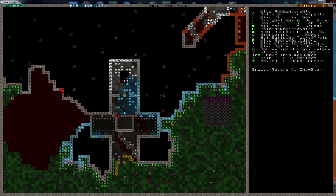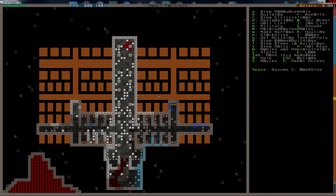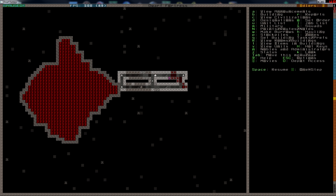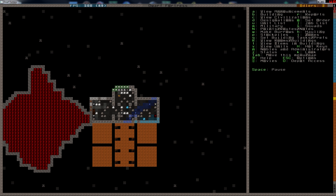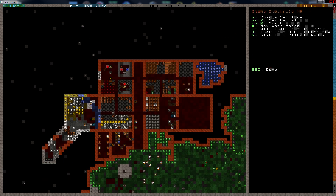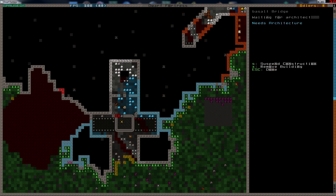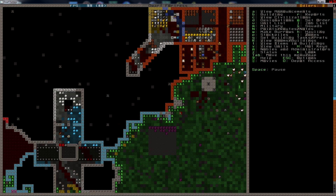Hey guys, Tiwik here, and welcome to Dwarf Fortress. So in the last episode, we started digging out a little bit for our dwarves down here. We also started digging for the mine. They are already dumping — that's good. We also got the first set of steel, which means they will very soon be able to do some serious smelting here. Very nice. I'm also telling my architect to work on that, and Naros, you're working hard on your training there.